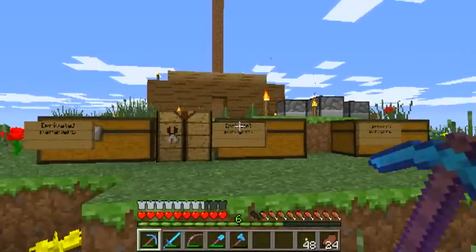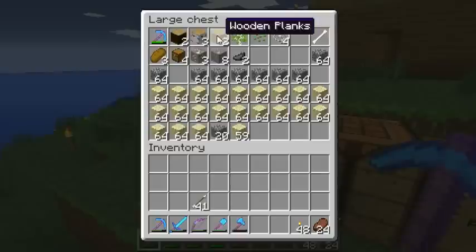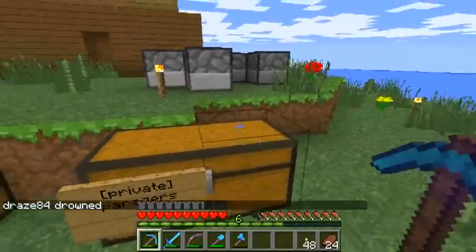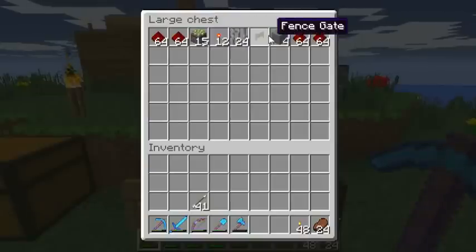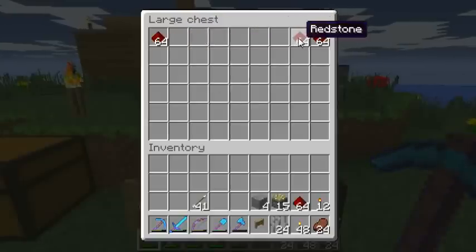I've been back to the old base and collected up a bunch of stuff. I've got a whole bunch of sand, a bunch of cobble. These were the items I retrieved from that mound of cobblestone down below in the water which I showed you a short while ago, and a random Fortune 3 pick. I've also brought some wood, some saplings if I need more wood, some signs just to lock chests, some more cobblestone, and in this chest some redstone stuff — four stacks of redstone, some torches, some pistons, some iron bars, and a fence gate. So we're going to start setting things up.